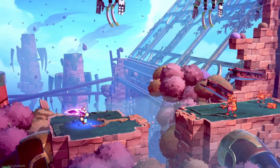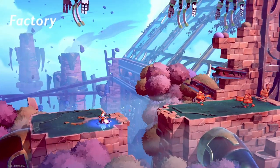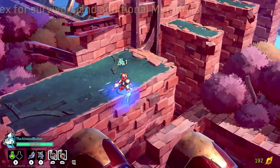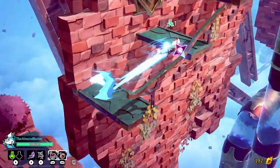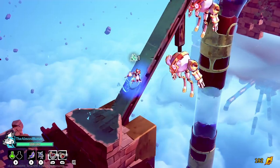I think those are enemies over there. Let me throw stars at them and find out. Yes, they're enemies, but they died in one hit. So this is an area past the demo — I haven't been here before, so I don't know what to expect.